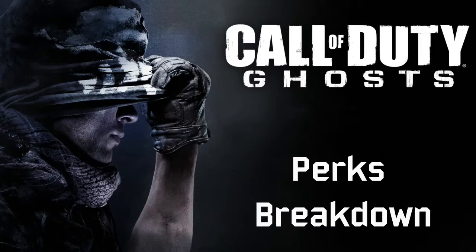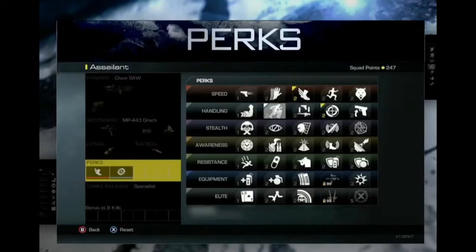The perk system is similar to the Black Ops 2 pick 10 system but has its own twist. Every perk has a set point value from one to five, and you have a maximum of eight perk points. You could pick eight one-point perks, or four two-point perks, etc. If you need more perk points, you can give up your secondary weapon and equipment for up to 11 total perk points.